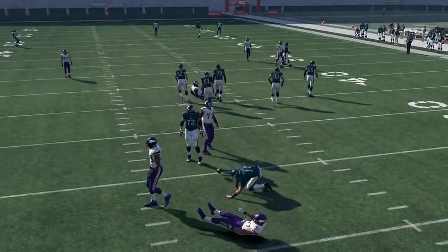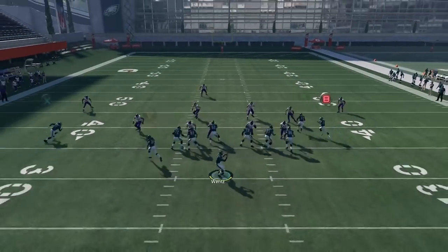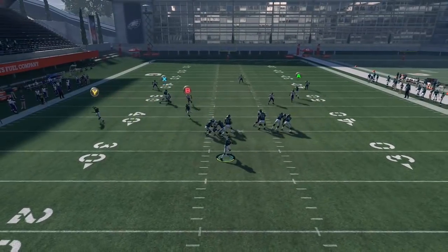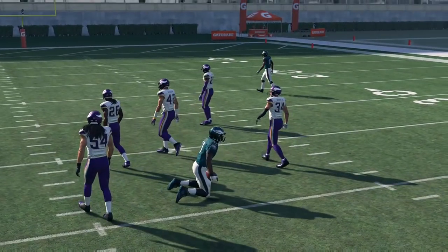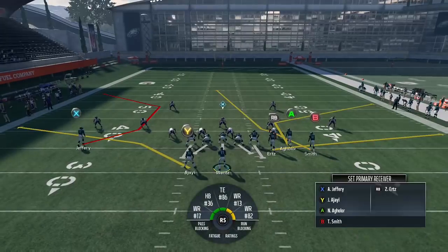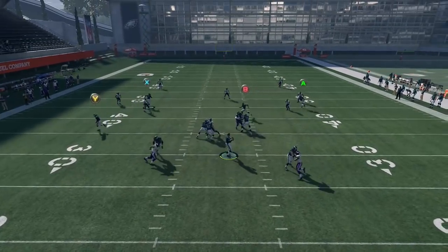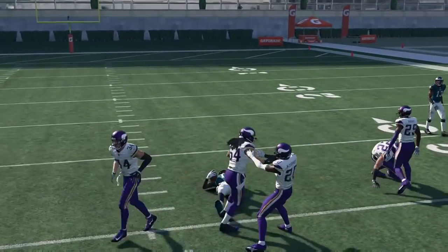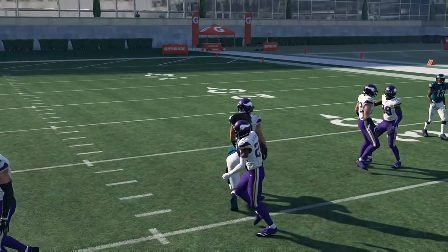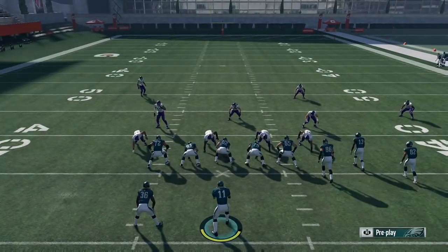The creativity that can come with this is huge. I just jumped to the first thing I thought of — turning C routes into S posts out of Gun Bunch — but there are going to be so many more obscure things out of random formations that people find. I'm sure people will find stuff that's even more effective than what I'm doing right now, and better ways to use it. It's really, really exciting and I think it could be a super cool thing going forward for the rest of Madden 18 — mixing things up and allowing people to be creative and run what they want on offense.